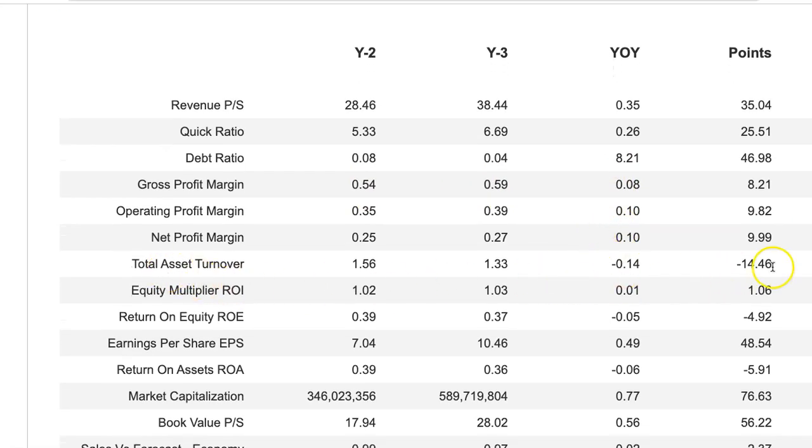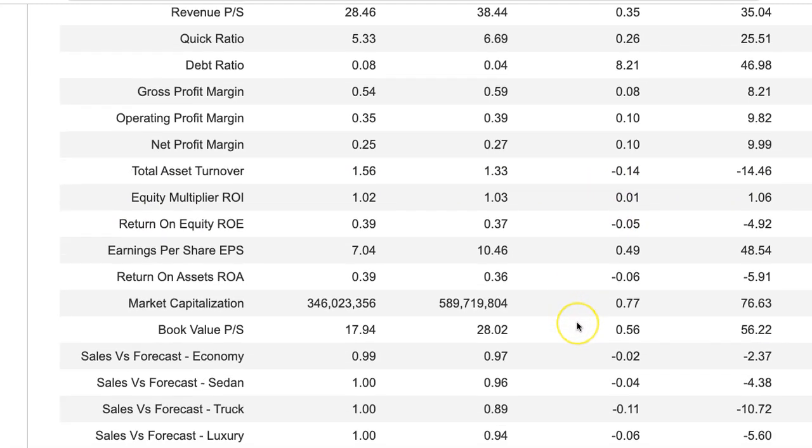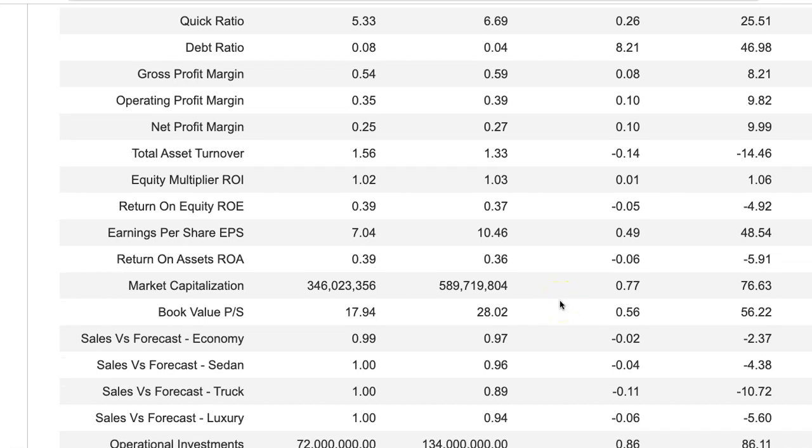My total asset turnover declined because I bought all those production plants and only made a couple hundred cars with some of them, so I didn't really utilize those assets to the full amount. If I had bought those production plants and made a thousand new cars with each plant, my total asset turnover and return on assets would have been better — this metric looks at sales generated. I didn't generate as much sales with my assets as I did last round because I made huge investments in assets. You can't make a huge amount every round on every variable. That also affected my return on assets, but that's going to change in future rounds as I start utilizing these assets more and generating more returns.